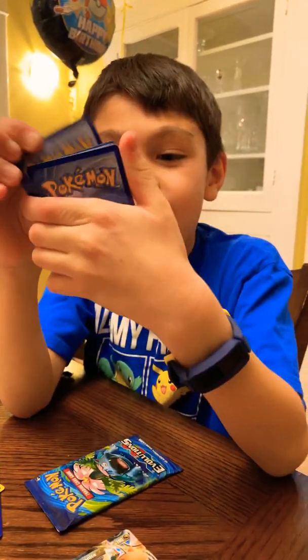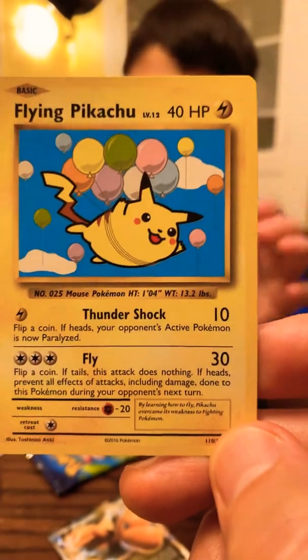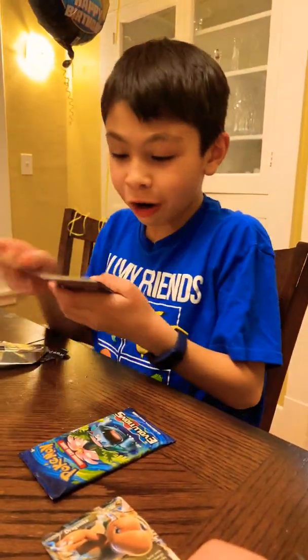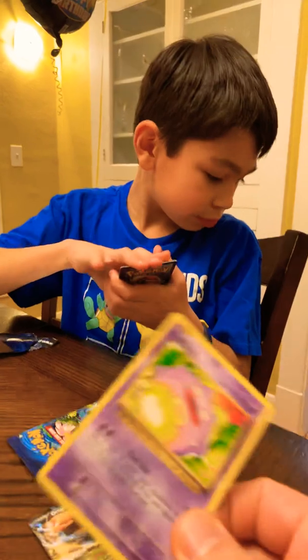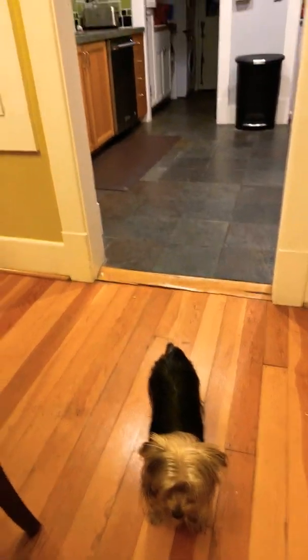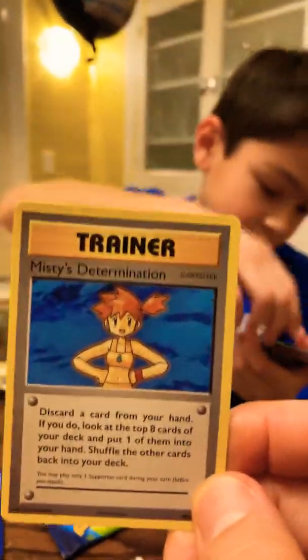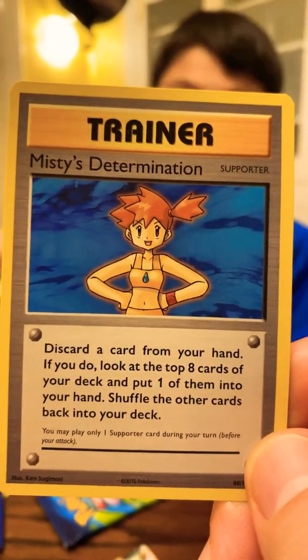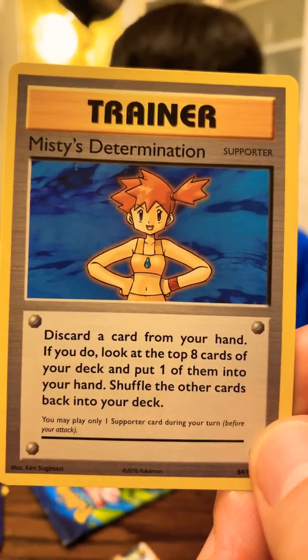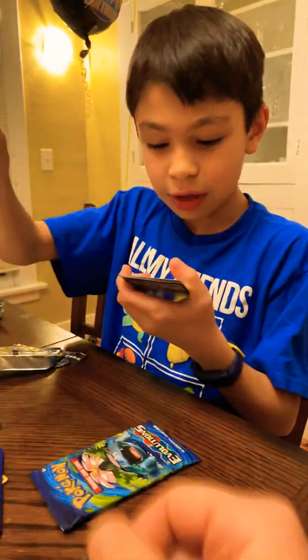Cofagrigus! Last choice — we got Gyarados over there. Misty's Determination. A trainer card? Yeah, it's a trainer card. You can use it for Pokemon like Flying Pikachu or Alakazam. Full art. Yes. Volcarona. I will be getting some of these.